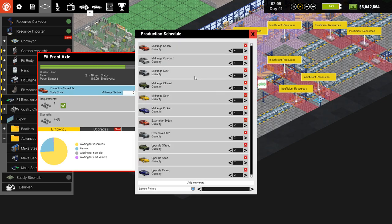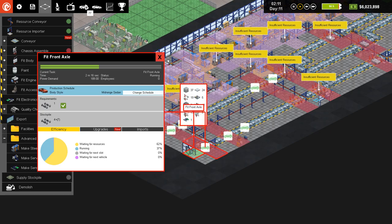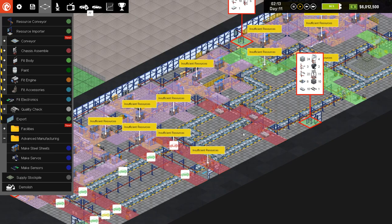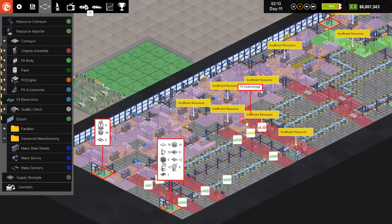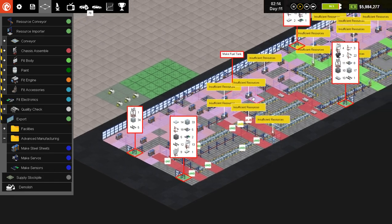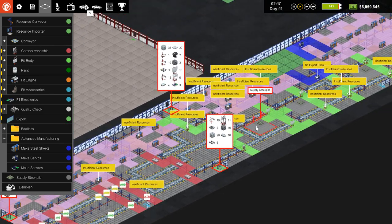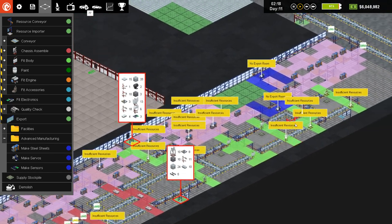Set up for each of our two lines here. This one has all of the mid-range and expensive cars, so we should get a better mix of cars going through there now. These guys will make it through the initial stages — we've got all the necessary manufacturing for these slots through here.